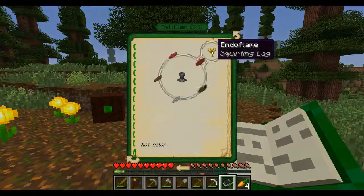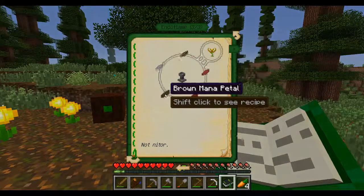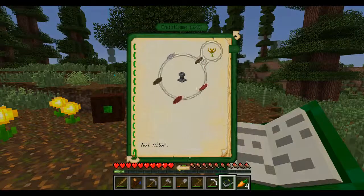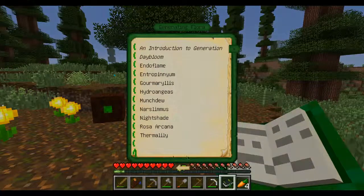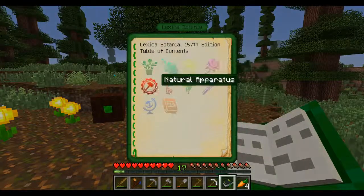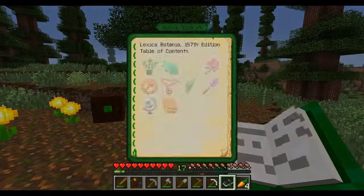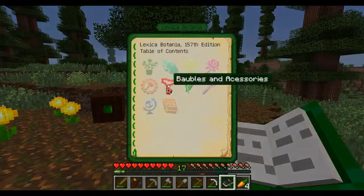Not Nitor. So I need a red mana petal and a brown mana petal. Before that, we need the magical apparatus section.